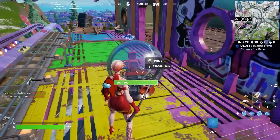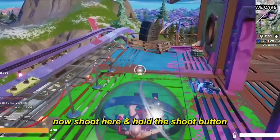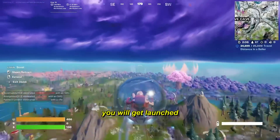Let's test the first glitch. For this glitch, you need to drive a border in this location. So we get a border at that location. Now shoot here and hold the shoot button. After a few seconds, press the extend button and release the shoot button at the same time. After doing that, you will get launched.